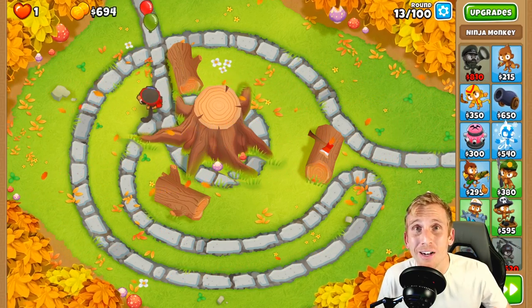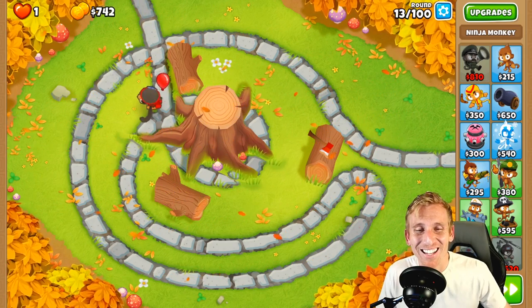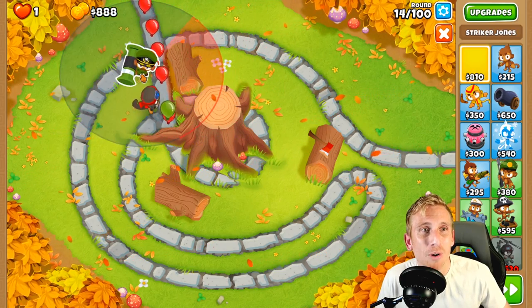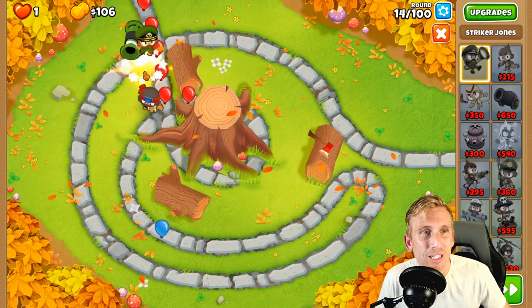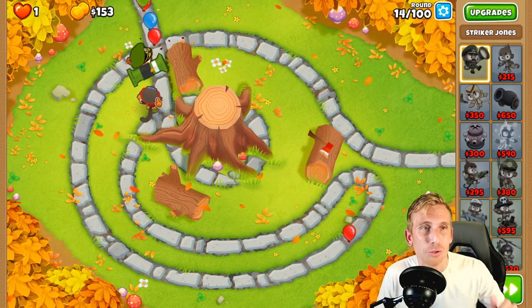The ninja is great because he handles all of the first camos before we get past that MOAB, so he's good up until round 40 pretty much on his own. I didn't get an alchemist because it would hit more than one tower, and I like the alchemist to be on certain towers only. So we're going to put Striker Jones all the way in the far top right corner with our ninja in the bottom right corner.